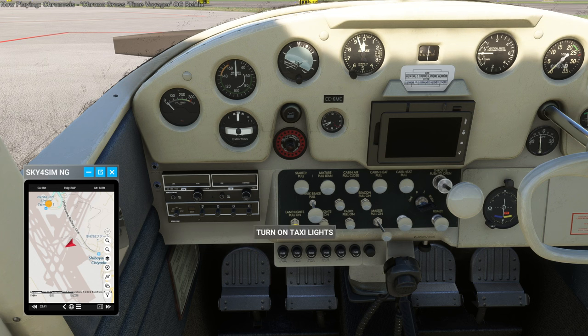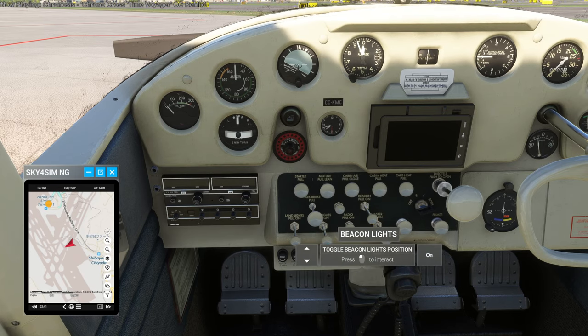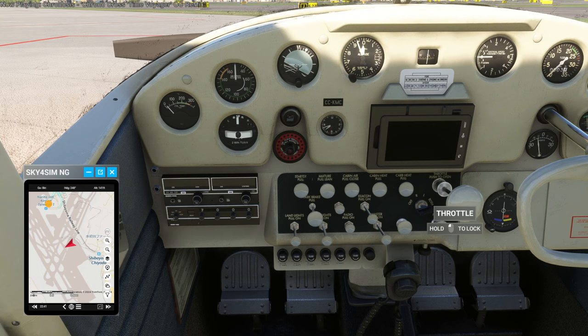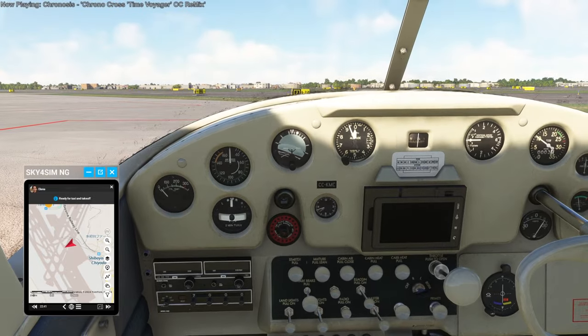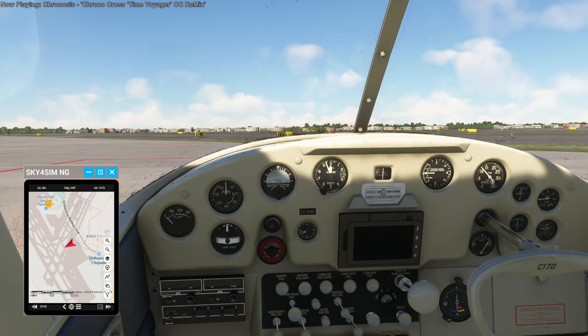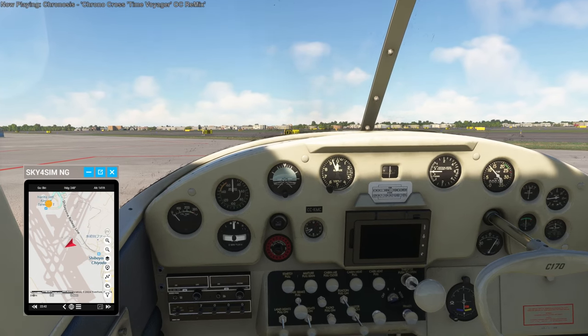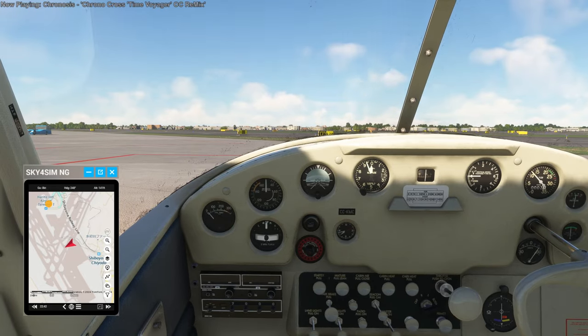Let me pull the landing lights before I forget — there are actually two spots on the landing lights. Nav lights on. Beacon on. Starting up. Everything looks good from where I'm sitting. Cleared to taxi to the runway and take off. Let's get some clearance.